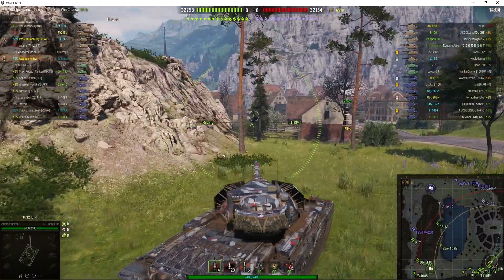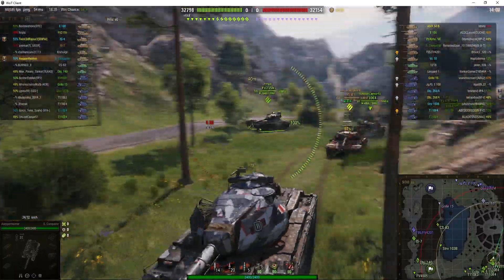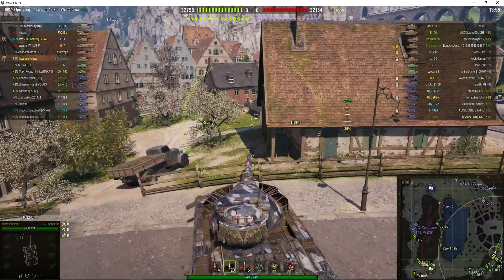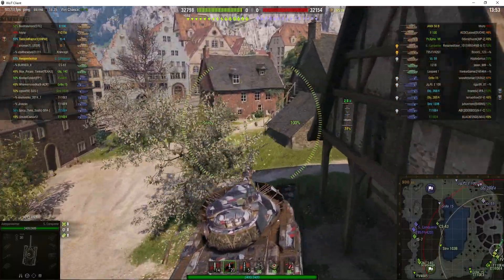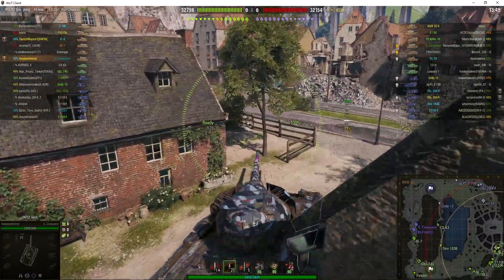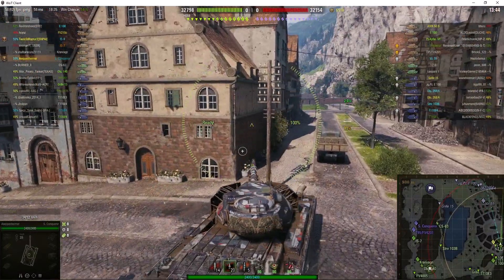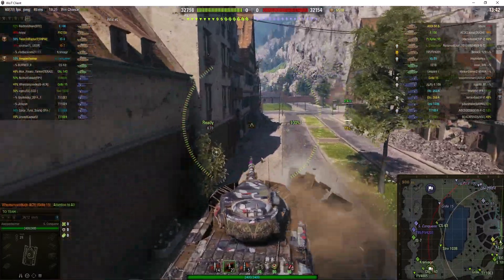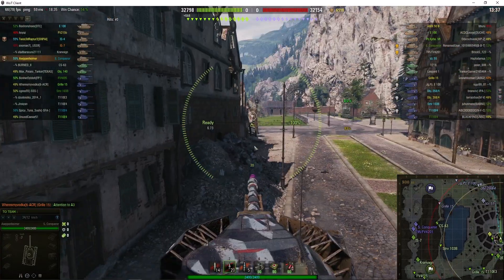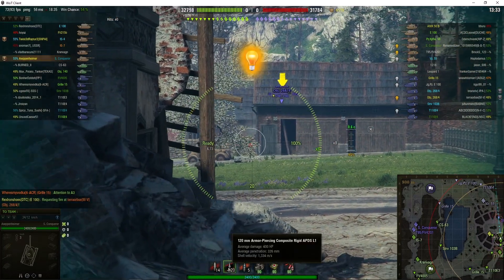It's quite an effective tank because it's got 10 degrees of gun depression and very heavy armor on the front. He's loaded APCR straight away, presumably thinking he'll come up against tier 10 opposition. It's a 120mm gun capable of 400 alpha, penetrating 259mm with standard ammo and 326mm with premium APCR.